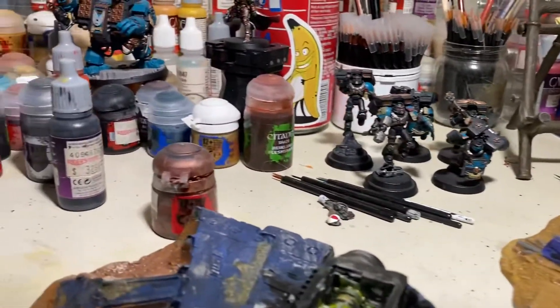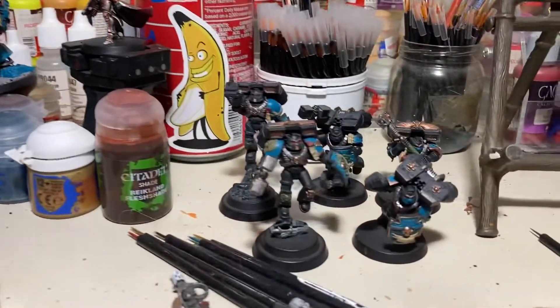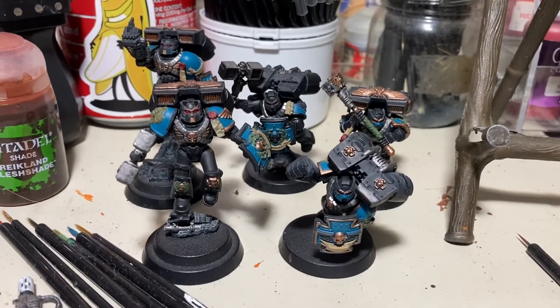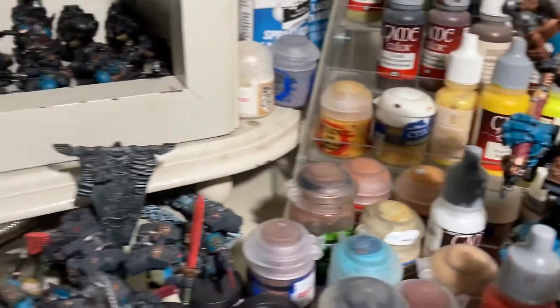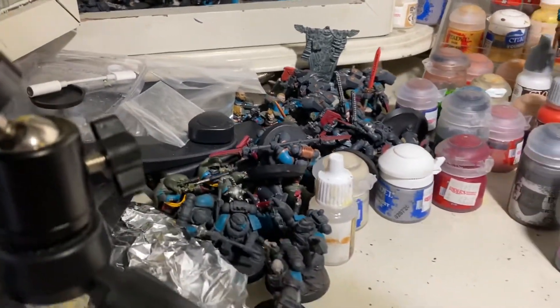I rolled a three, so I get to bring an elite choice to the game, should I so choose. These are five Vanguard veterans — three Thunder Hammers, two Power Fists. Brother Sweetchuck is almost done. Also, this pile here — I can sort this all out. These are all the other things I can turn into elite choices.